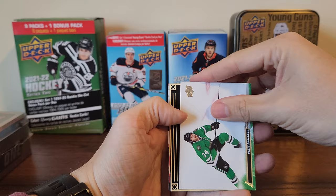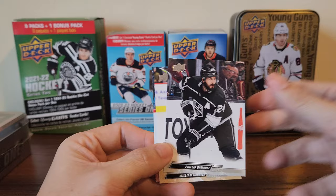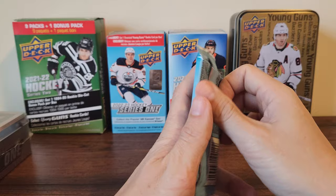Denis Gurianov and we got a portraits — actually a rookie of Eric Shalgren. I think I do need that one to complete my set. Philip Danault, William Carrier, and Barrett Hayton. Two packs to go, still waiting on one more young gun — so ten to one so far.